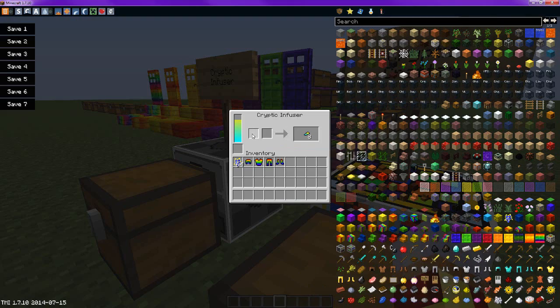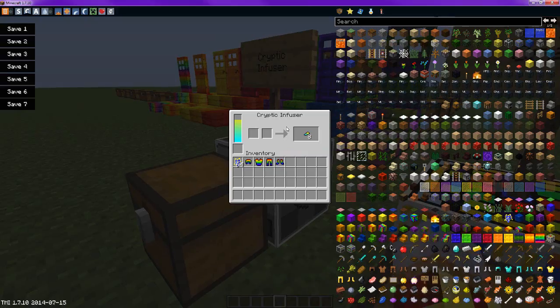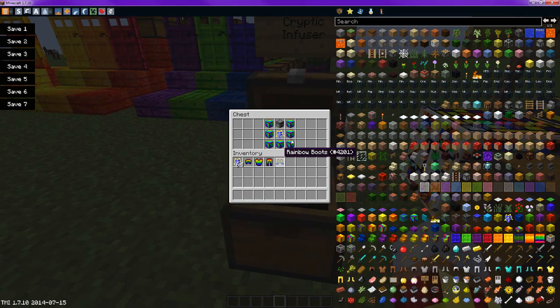Ebonite is used for the cryptic infuser. Basically, you put a log from the cryptic trees right there. You put the cryptic log here or here, and then you put the leaves that you get when they drop, here or here, depending on whichever place you want to put it. Now you put the ebonite here. It takes about two stacks and eight to fill this entire thing. It's a little bit glitched, but just know two stacks plus eight will give you a full infuser. They will eventually smelt together and give you the cryptic shards.